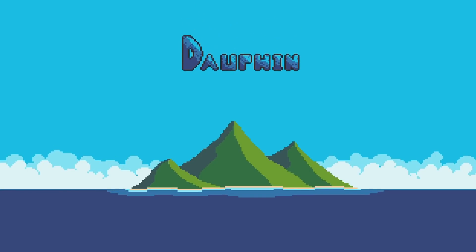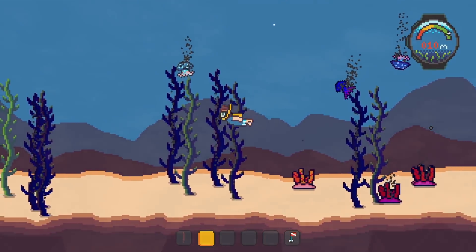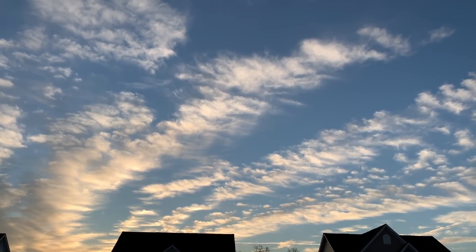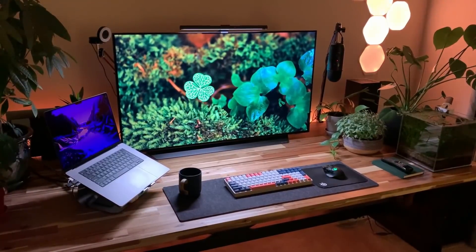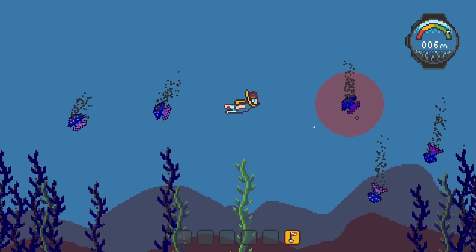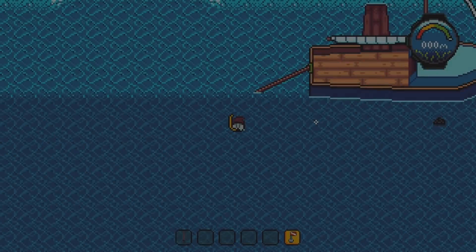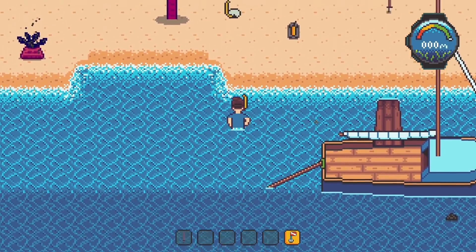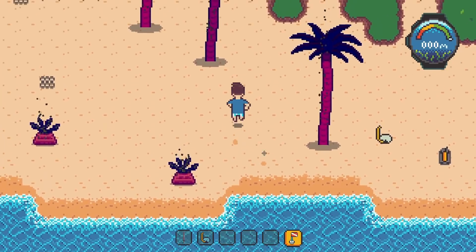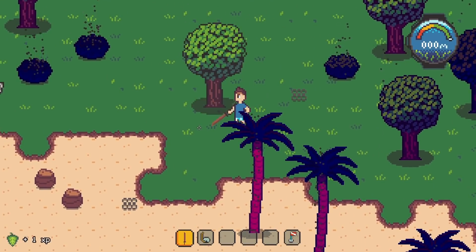Hey everyone, thanks for joining me for another devlog for Dauphin, my 2D RPG about a marine biologist trying to save the ocean and its inhabitants. Dauphin is a game where you explore an effectively open world, both above sea level on islands you can freely sail between, and below the surface as you can dive down anywhere the water is deep enough. As you explore these various environments and biomes, you encounter corruption that is quickly spreading and turning healthy organisms into something much more sinister. Your goal is to combat this corruption, restoring health to these organisms and balance to the environment.